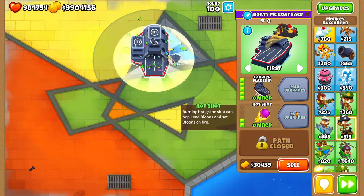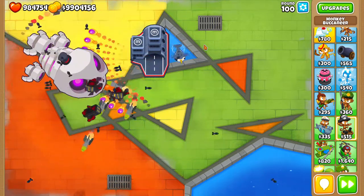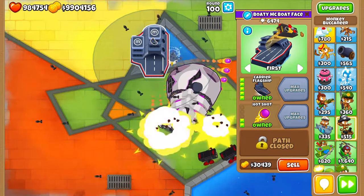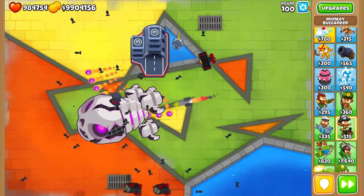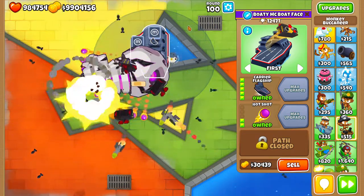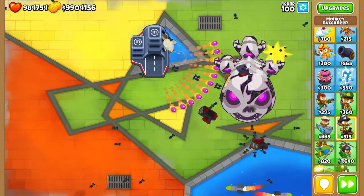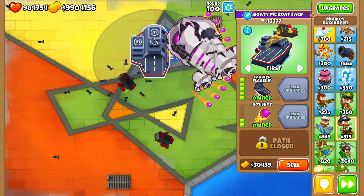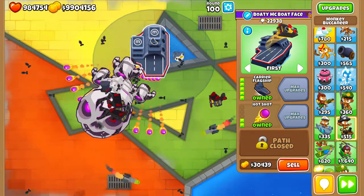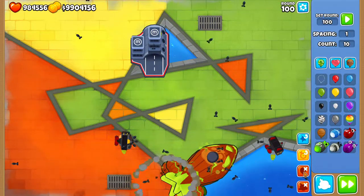Next is the Carrier Flagship — probably the most expensive one on this list. I needed to include it to make 10 entries and its sell price is just over 30k. You can place towers on him which is pretty cool and he still does a lot of damage. He pops the BAD faster than towers that barely get it, even though he is the more expensive option. There it pops.